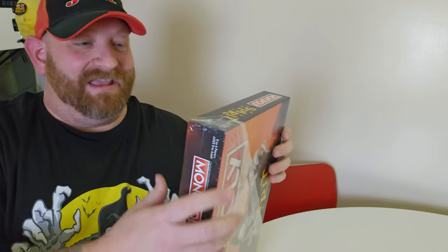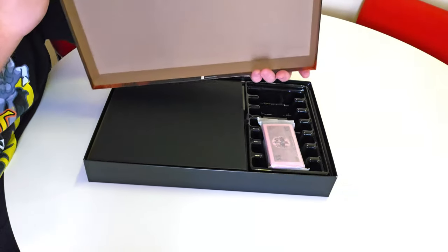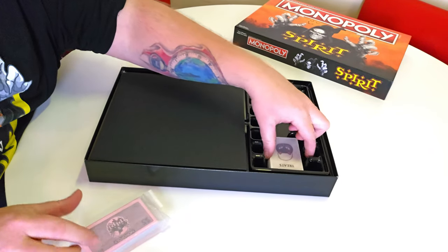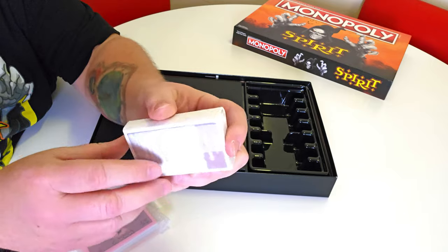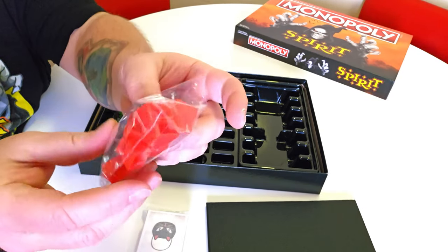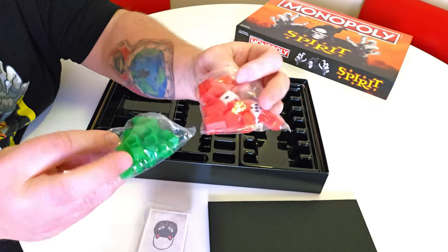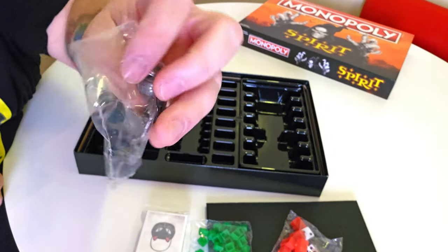Let's go ahead and get this opened up and take a look at all the awesome contents. Taking the top off — nothing inside the box top; I was kind of hoping there would be some art or design in there. We have a big pack of money, a big pack of Tricks and Treat cards wrapped in wax paper, the game board, the dice, the red hotels, the green houses — I kind of wish these were more Halloween-y colors — and a little bag of pewter game piece tokens.